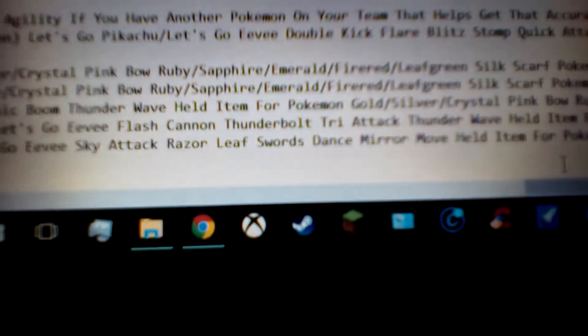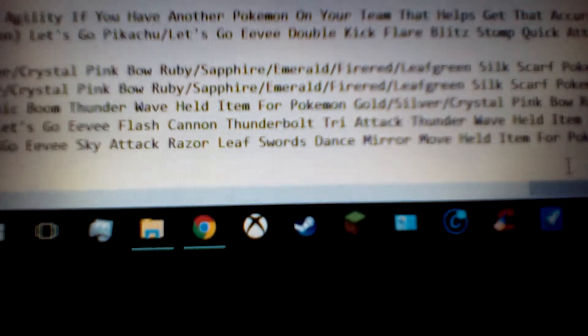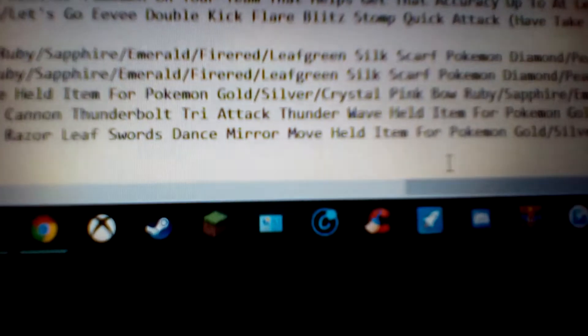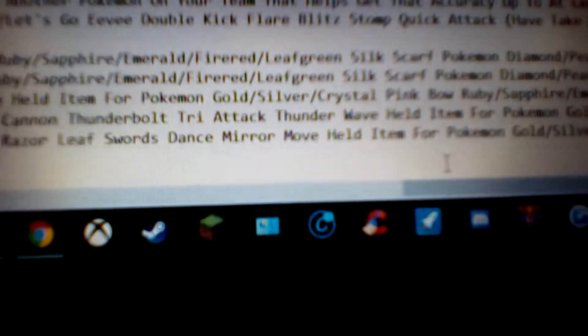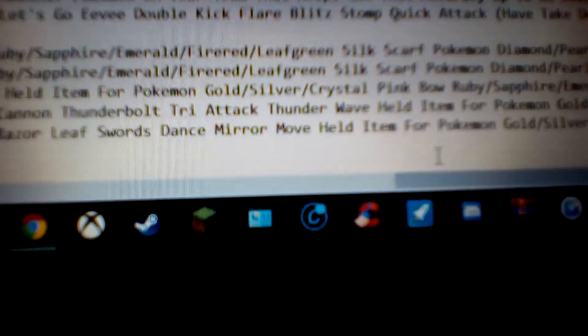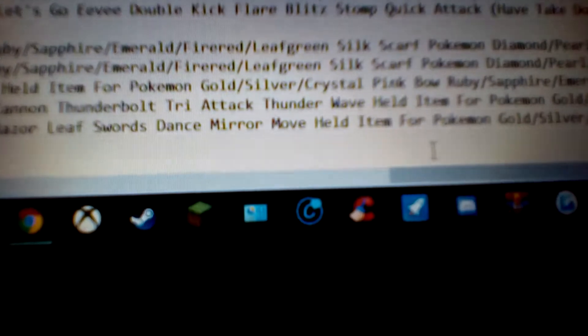Razor Leaf is a 55 power, 95 accuracy, physical grass type move, and just like Slash it has that high critical hit chance — 1 in 8 instead of 1 in 16. In a double battle it'll also hit both Pokemon, so it's a very good move. And then Mirror Move is a 100 accuracy status flying type move. Pretty much what it does is whatever the last move was, when you use this it just uses that move — anything from a status move to an attack move. I don't think Mirror Move can copy Mirror Move itself, because that would be an infinite loop, and it would just fail.